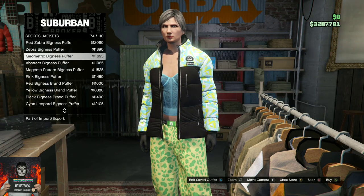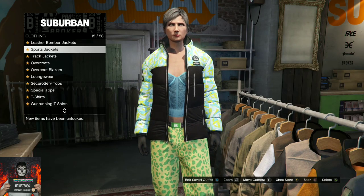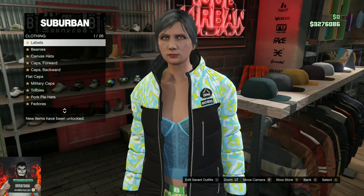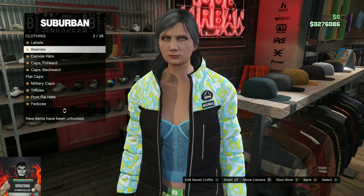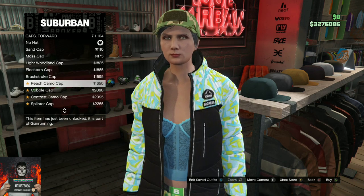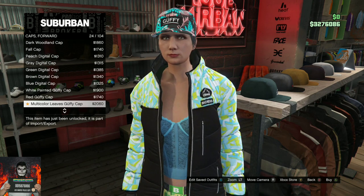Back out once. Continue to stay at the top section, go over to the sports jackets, and purchase the Geometric Bigness Puffer. Now make your way over to the hats section. This part is optional — if you do not want a hat you don't have to. Make sure the hat you want is underneath the section called caps and it must be set to forward. Once on caps and set to forward, you can purchase any hat in the caps/forward section.